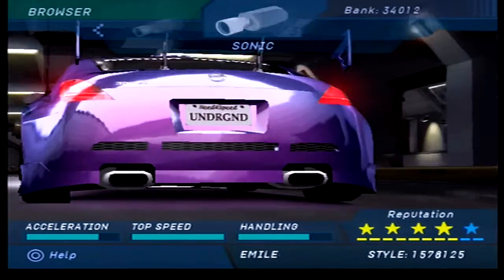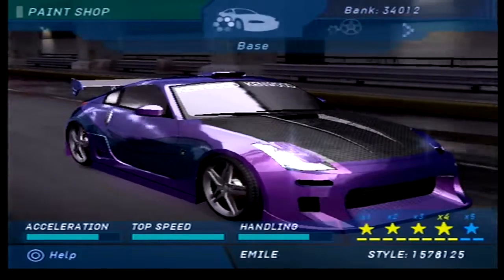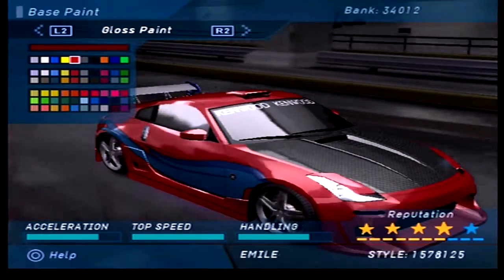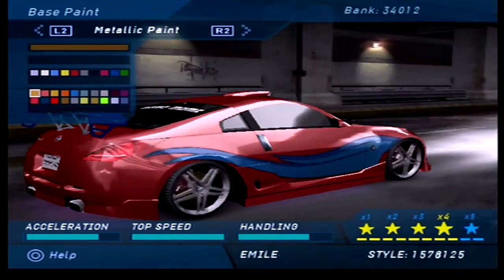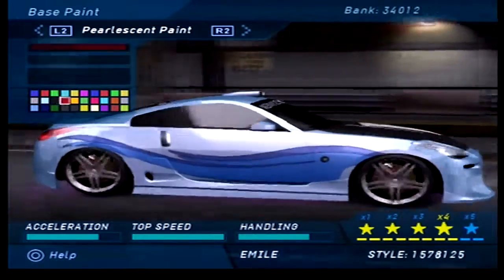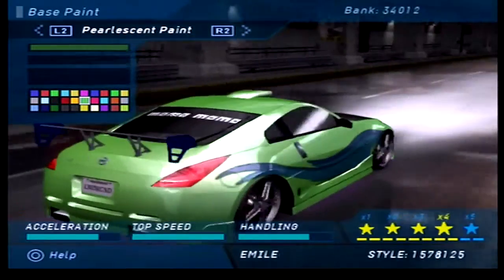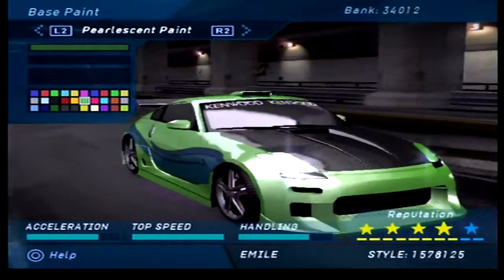Window tint — we'll probably keep that the same. Paint colors — what paint do we actually want on the 350? Red might look quite nice. I probably don't want to go down the pearlescent route, but maybe we'll see something that catches our eye. I kind of like that green — I do kind of like that green, actually. I think I'm going to go for that.